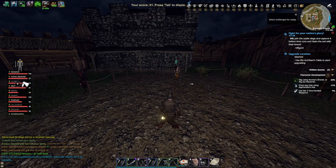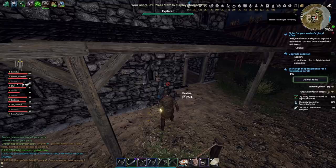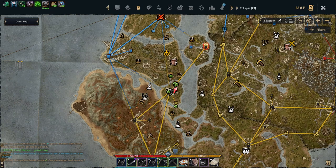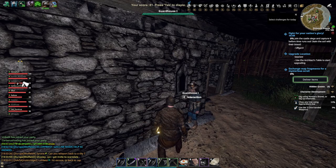I'm going to show you today how you can find the Explorer NPC and deliver the map fragments. I randomly found it — I didn't know it's here. I'm at Siaklau Castle here on the map, in this region right here, and the NPC is this one — the Explorer, near the guardhouse.